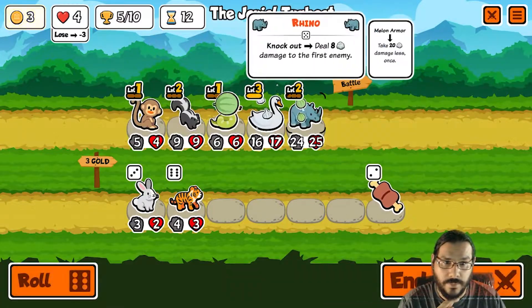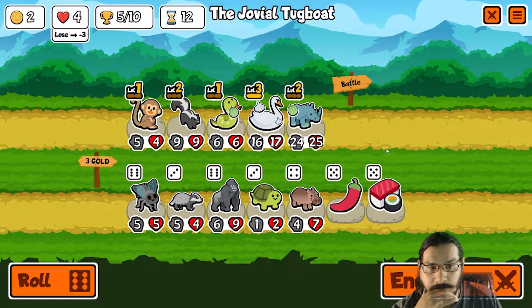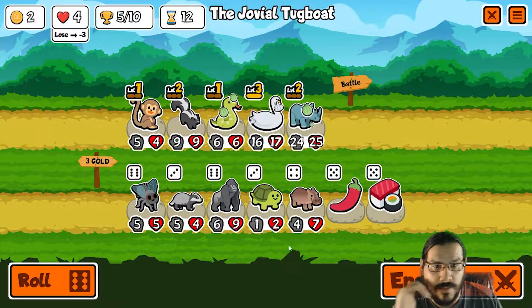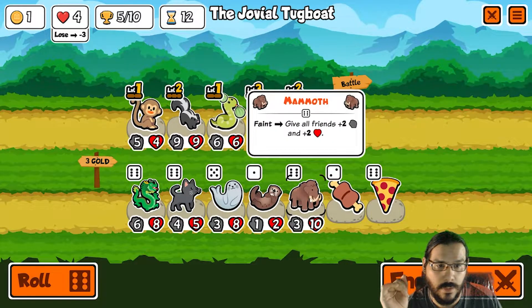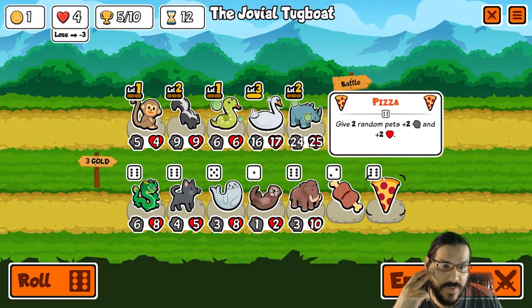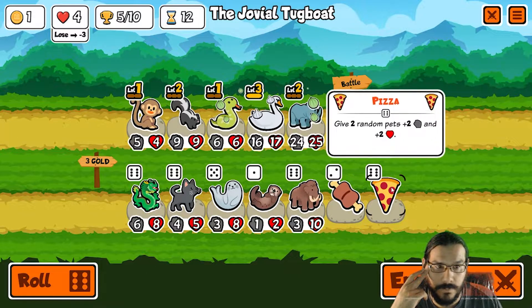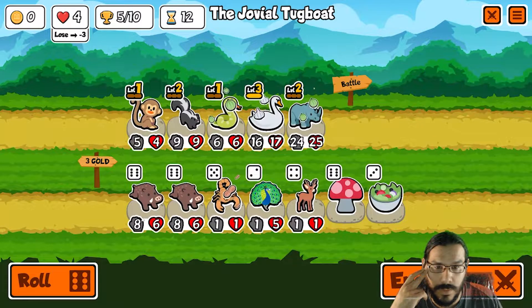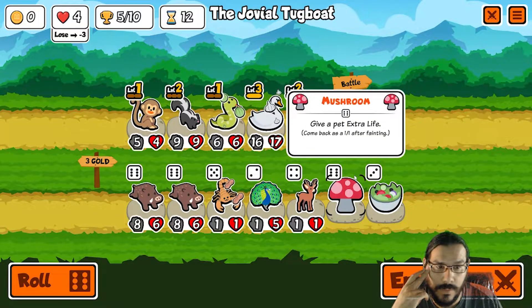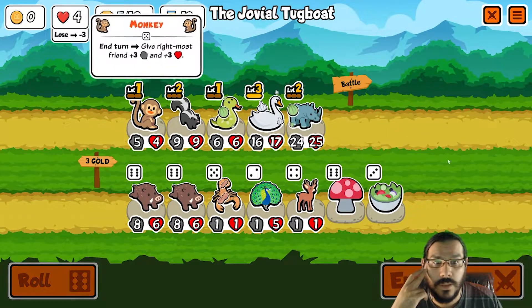That's not anything I want. Dragon — gone. Mammoth wouldn't be bad but I don't have space to pill it. Not what I'm looking for. But we could freeze a one-up — although, to be honest, I'd just give you a steak. End turn.